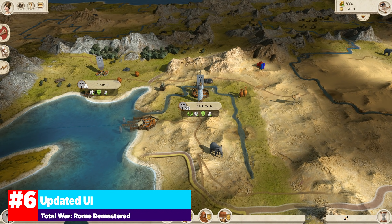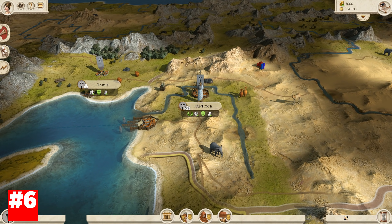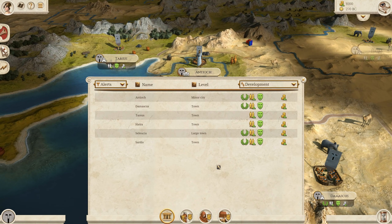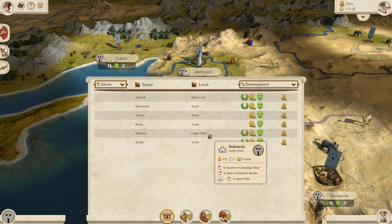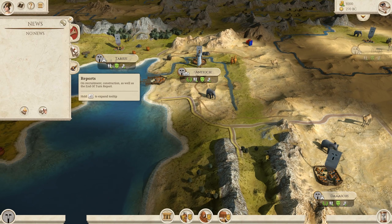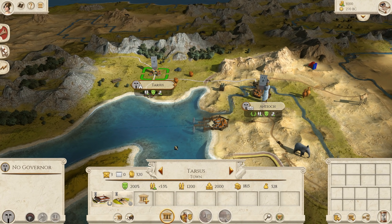Jumping into the game, we can talk about the improved UI. The game looks way different than it did when it first came out. We get a lot of easy navigation across the board — settlements, individual armies, agents, and fleets — giving you the ability to navigate through your entire empire through easy menus. The game is a lot more streamlined; it's taken conventions from more recent Total Wars like Medieval 2, Empire, Attila, Warhammer 2, Three Kingdoms, Troy, and Shogun 2 and jammed them into Total War Rome.